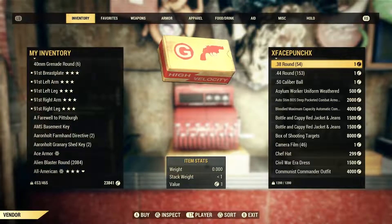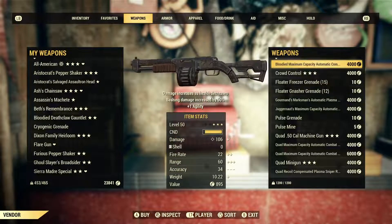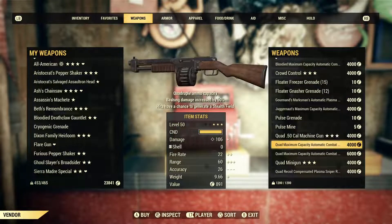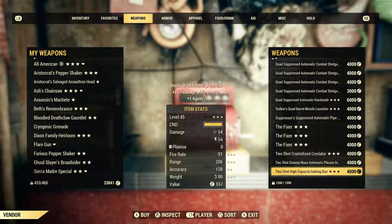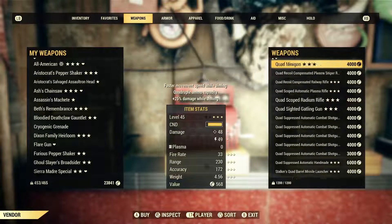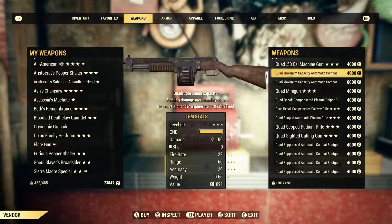I want these fucking vending machines so bad — I hate having to have the huge vending machines, it's so annoying. Bloodied max capacity — what is this? Quad 50 cal — quad — these are some crazy weapons. It looks like he's a collector of quad weapons. He's got a quad minigun — that's a legacy now.